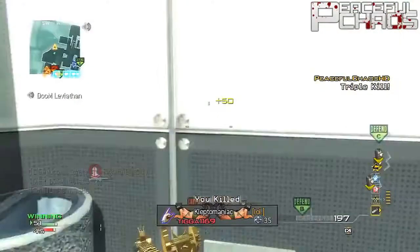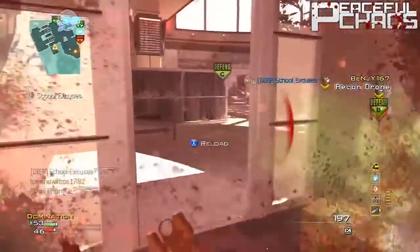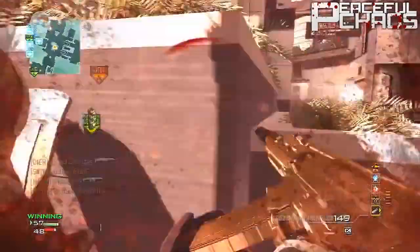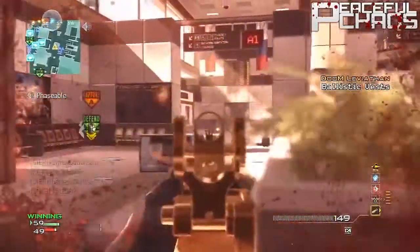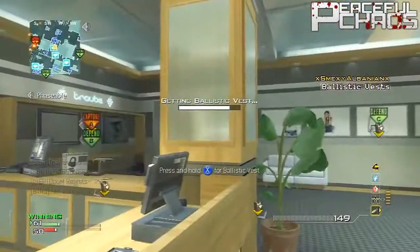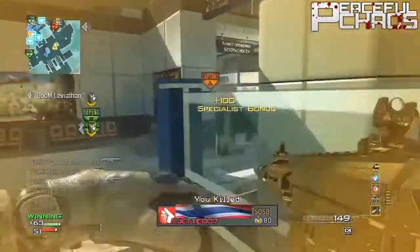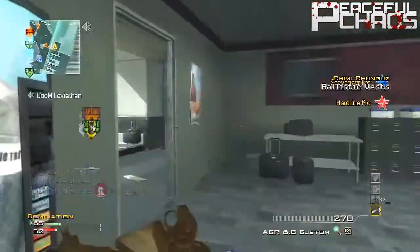We also have the Grenade Launcher — if you played Modern Warfare 2 you know the pro pipe. Then there's the Grip, the Holographic Sight — I rocked it occasionally on the ACR — and the Hybrid Scope returning from MW3. The Hybrid Scope is a variable zoom combining an ACOG and a red dot sight into one.